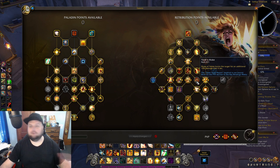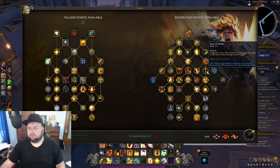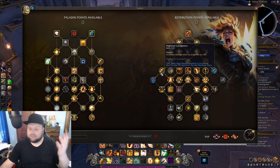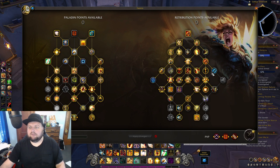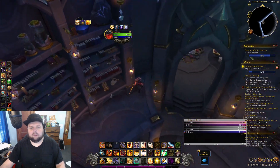Putting these two talents into anything else is going to increase your damage by some amount. So instead of Relentless Inquisitor, Exorcism, and Truth's Wake, I have Seal of Wrath — which gives Judgment a chance to cast again and deal extra Holy damage — and then two points into High Lord's Judgment. These judgment-affecting talents didn't have a huge effect by any means.